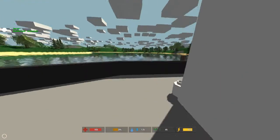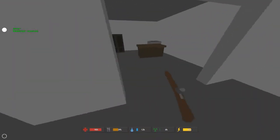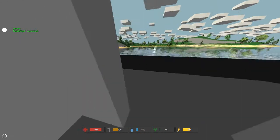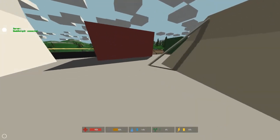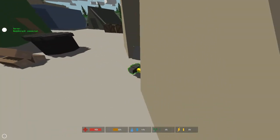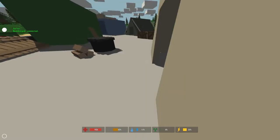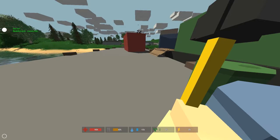I'm not sure if generators can power anything else. To my knowledge, I think work lights are the only thing they can power, at least for the time being when I'm recording this video. Let's grab the sledgehammer and bring it up there, and we're on our way.